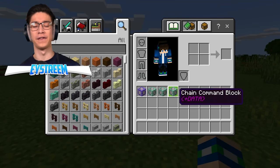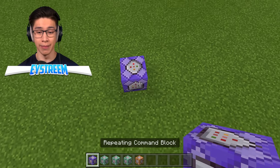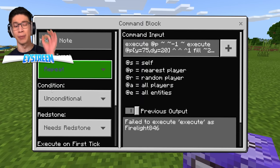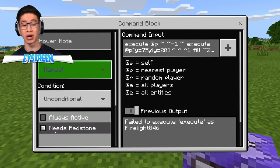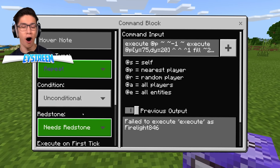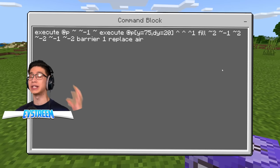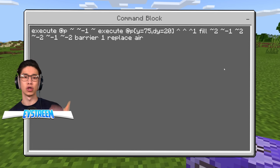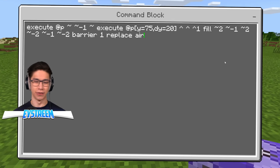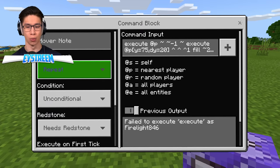All you're going to need are four command blocks. The first one — make sure it's facing up, with the arrow going up. Open it up, set block type to Repeat, and redstone to Always Active — but we'll keep it off for now. The command is an execute that basically puts invisible blocks below your feet as you walk on air. If you want to use this in your own world, pause the video and copy it down exactly.